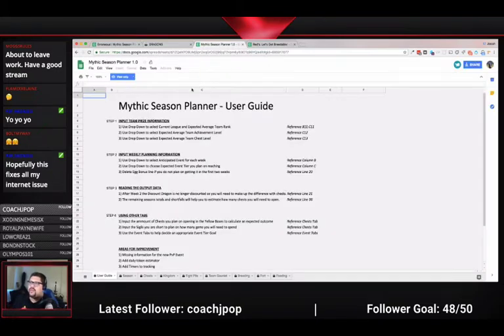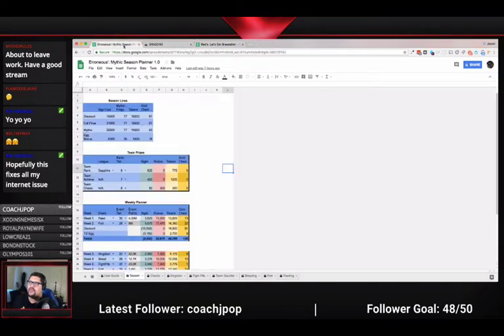Now that we've talked about how you would actually get it — once you do that, it would be in your personal Google Drive associated with the account you connected to it with. I've called it 'Erroneous Mythic Season Planner' and it's version 1.0 at this moment.